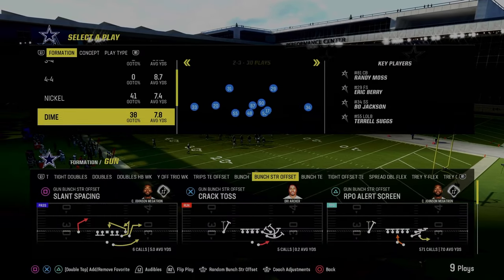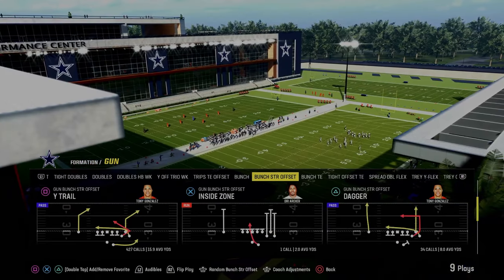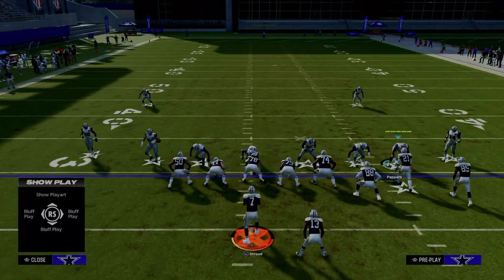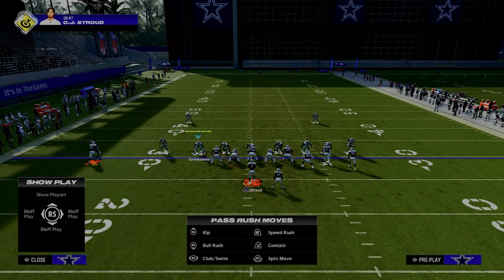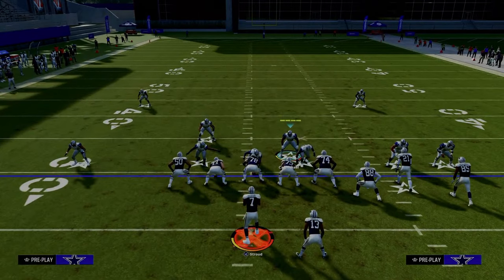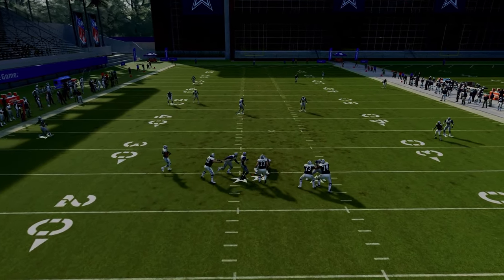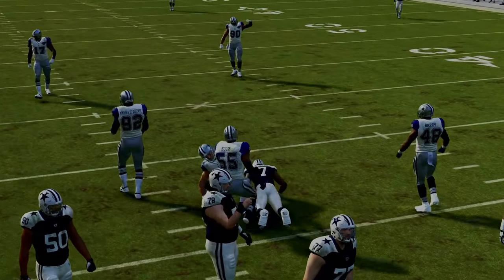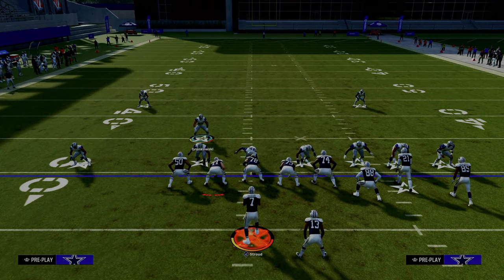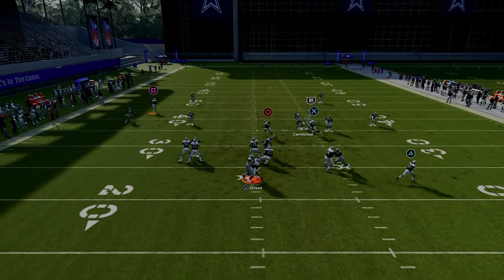I'll show you one little cool application of this out of just a random formation. Let's talk about Tampa 2 out of Dime 1-4-6, because this is a really good formation. With this defense, if you pinch your defense, you notice it pinches these guys, but this guy's a linebacker. So we can just drag him back up over the A-gap like this. Now look what we're in — we're basically in the same kind of deal that Dollar is in, but from a different formation and different alignment. That's how you can cross-apply concepts in Madden, and how pro players can consistently year over year find the best stuff because they know how to lab and cross-apply concepts to make their own defenses.